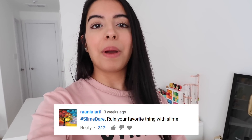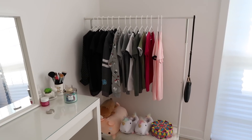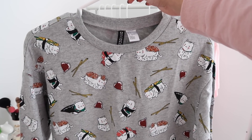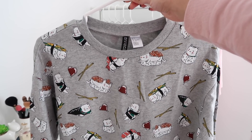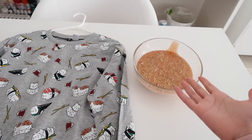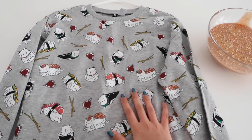Now for the second dare, which was again one of the most liked comments — ruin my favorite thing with slime. I cannot believe you guys are making me do this, but I'm going to be ruining my favorite shirt of the season. I wore this shirt in so many intros — it's my absolute favorite. It's this sushi cat sweatshirt that I got from H&M. It's super adorable and now it is time to destroy the shirt with slime. I'm going to be covering the shirt with the same slime I just mixed.